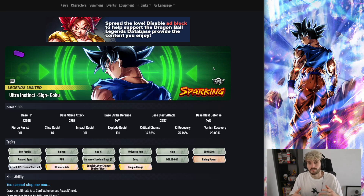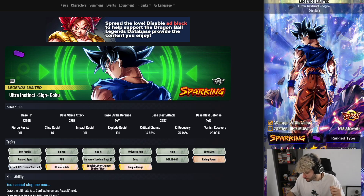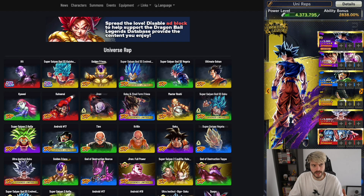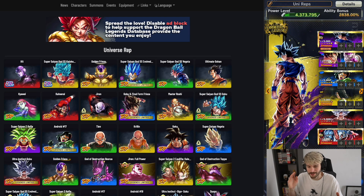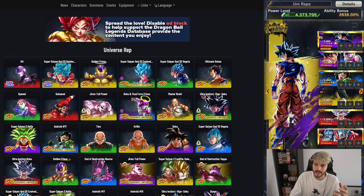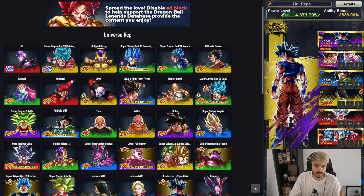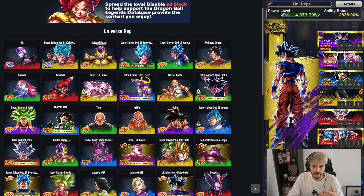Starting with the first team: Universe Reps. This is maybe one of the newer tags in the game, and it has been receiving buffs all year from January all the way to December, so it's a really strong tag right now. Assuming UI is melee type, you can throw him in with Goku/Frieza — they're melee type — and 17 is pretty much a must for this team because he glues everyone together, his utility is still insane.